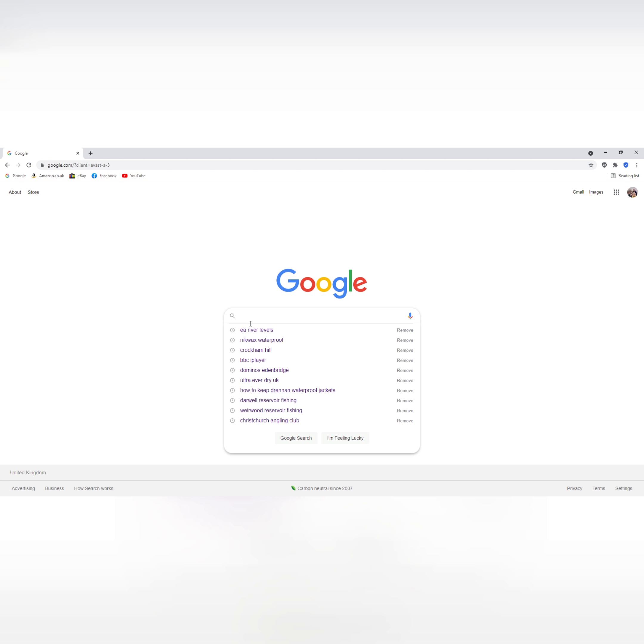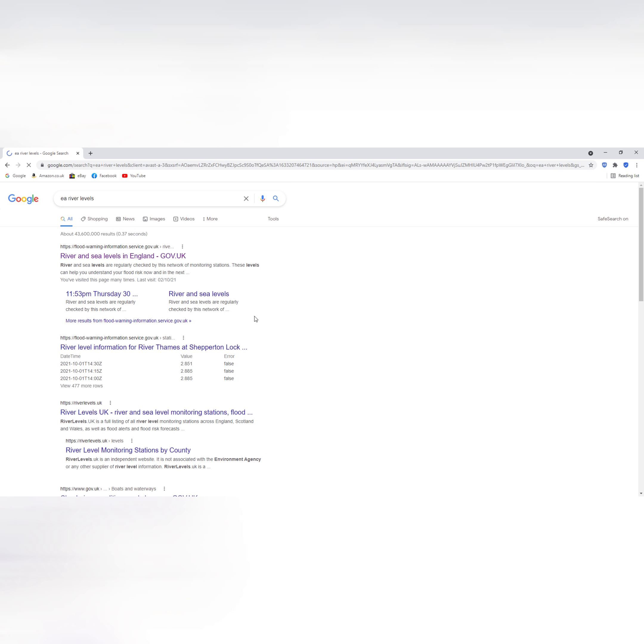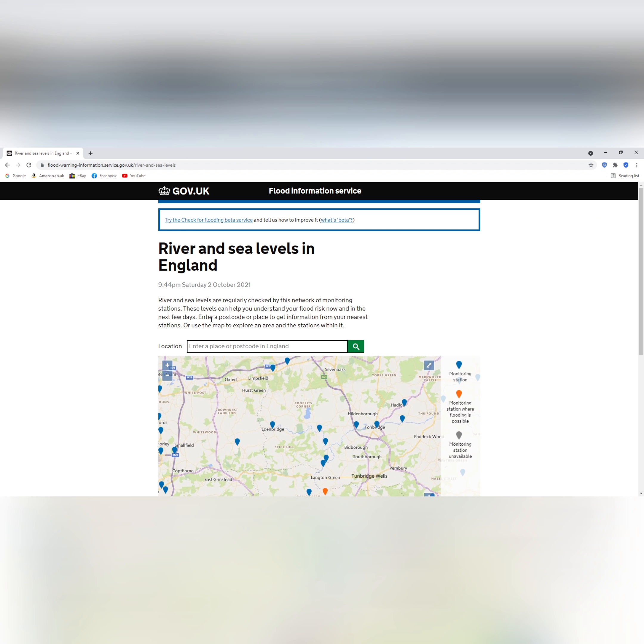Right, before I get going I'll show you how to check the river levels. Go to Google EA river levels, click on this one and that will take you through to this next page here, and then in that box just tap in whatever town you need, set it up.